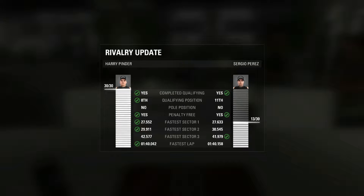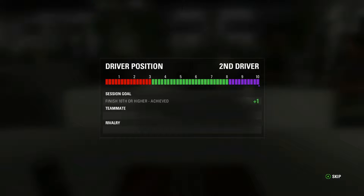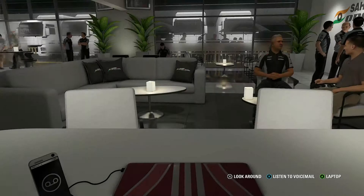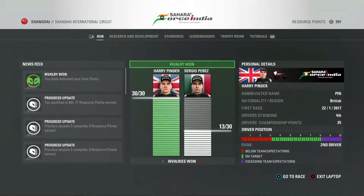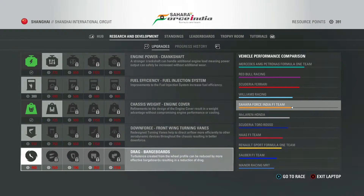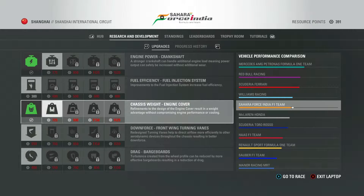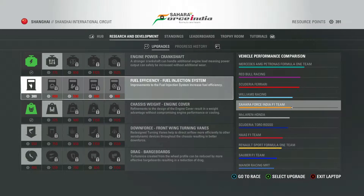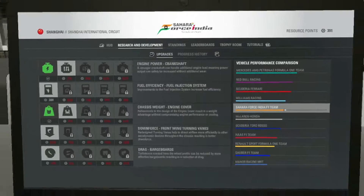So those are the resource points we got. How's the rivalry going? Just beating my teammate Sergio Perez — they're all plus ones. Let's see what R&D upgrades we could do. We could do fuel efficiency, but can't do any of those yet. I think I'll wait until the next episode and do a downforce upgrade — that will probably be the best way to go. So let's go to the race.